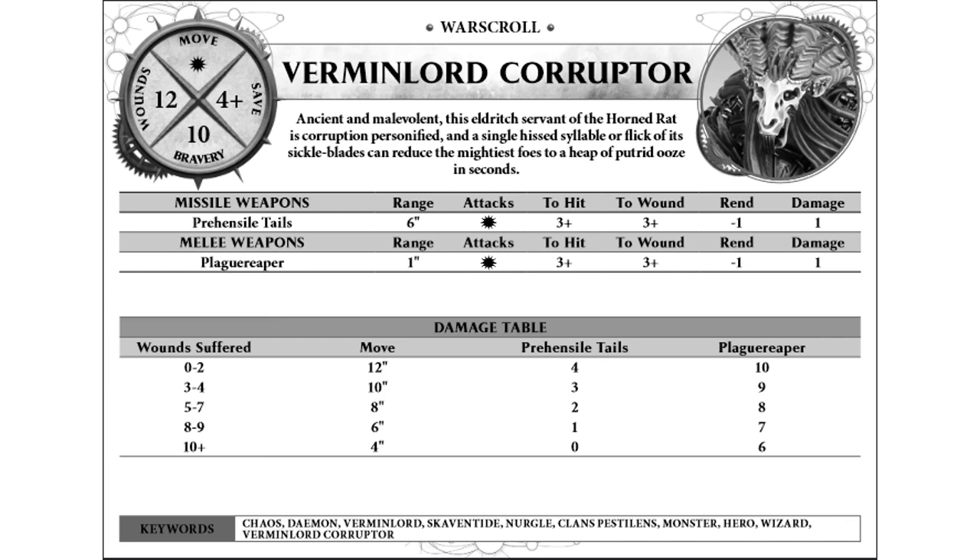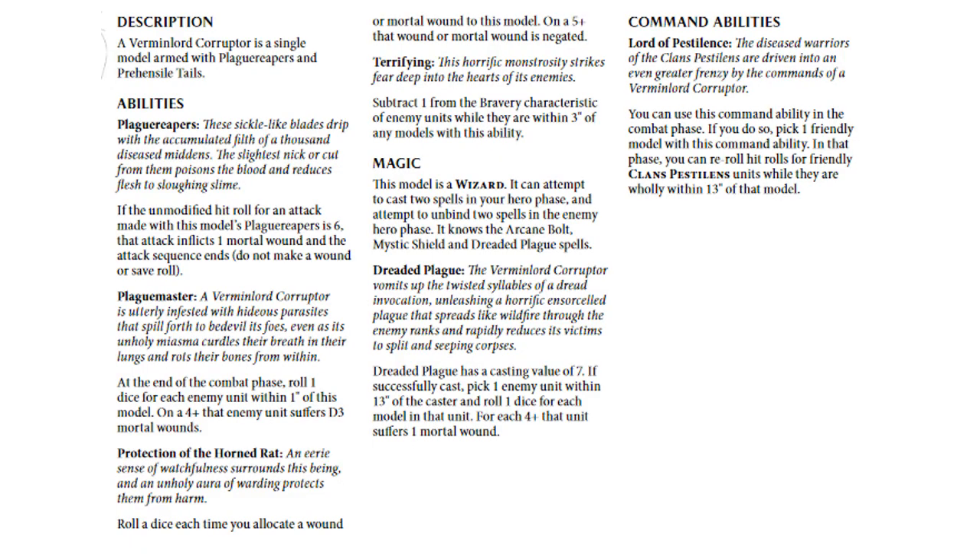He starts out at 10 attacks on 3s and 3s, Rend 1, 1 damage. But he actually gets a lot better than just that, because that key 10 attacks is huge. His Plague Reaper: whenever he gets an unmodified hit roll of 6, it inflicts a mortal wound and the attack sequence ends. He also has the Plague Master ability — at the end of the combat phase, you roll a die for each enemy unit within 1 inch of the model, and on a 4-up the enemy unit suffers D3 mortal wounds. Then Protection of the Horned Rat gives him a 5-up ward save.